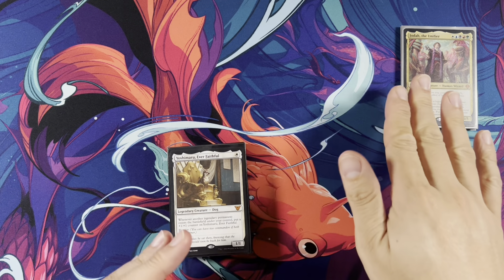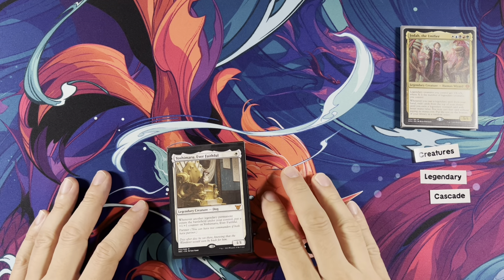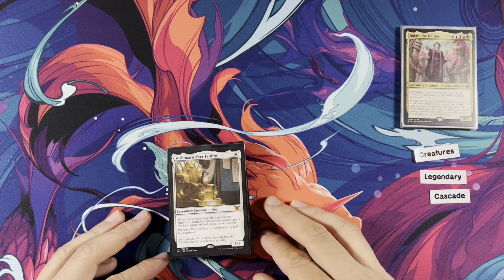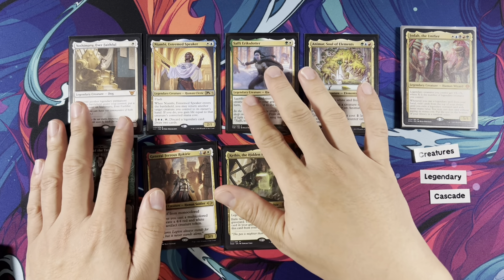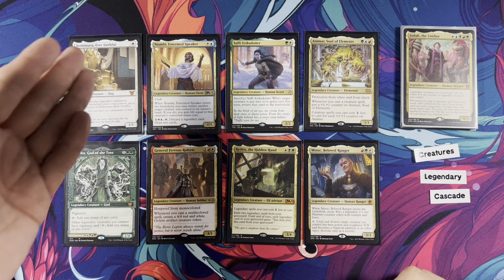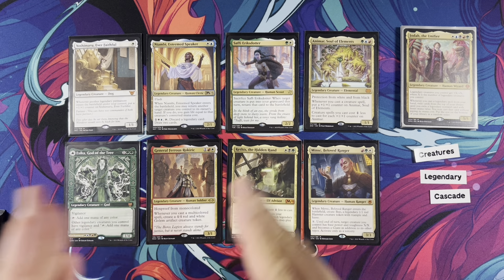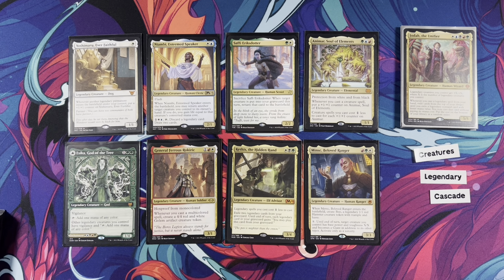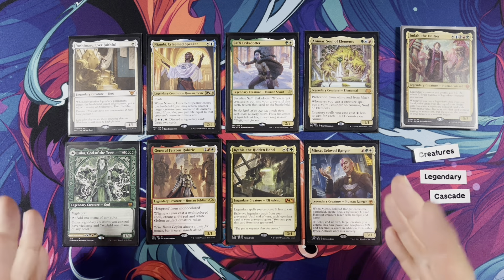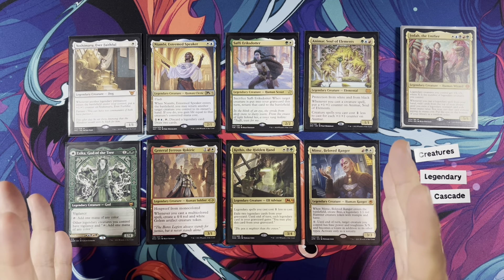This deck starts off very slow — we don't actually do anything until we play our commander and then play our spell. We want to optimize playing our commander first because without playing our commander, you can't cascade. However, we do want to get on the board and have some kind of interaction early. It's important to have legendary creatures across the mana value spectrum — from one mana all the way up to eight mana — so you can cascade into things along the chain. If you play Naomi, you can cascade into Yoshimaru; Mint's Beloved Ranger cascades down into the threes. Keep a good mana value spread so you can always cascade into something.